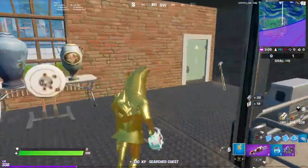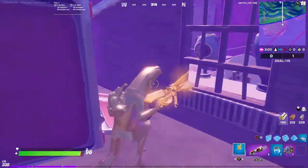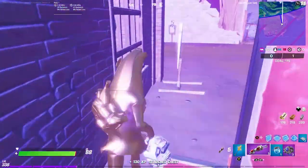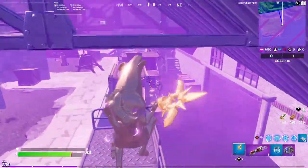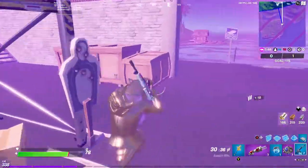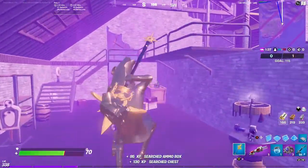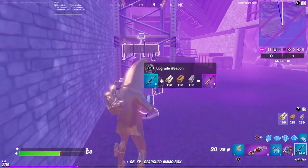Remember to do your quick challenges in-game, because they'll help add a little bit of XP. I have to upgrade a weapon, so I won't upgrade a purple one because that would take too long — I'll upgrade a blue one if I find it. There could be an ammo crate right here, ammo crate right there, and then another ammo crate right here. I'll just do my upgrade quick challenge.